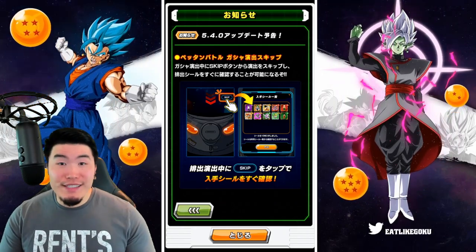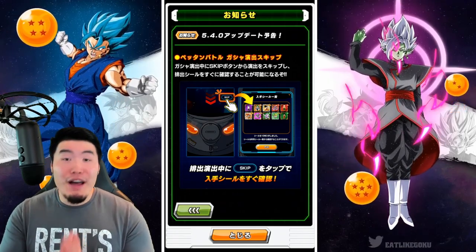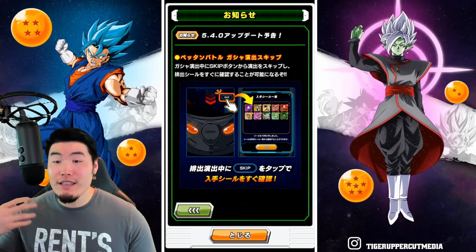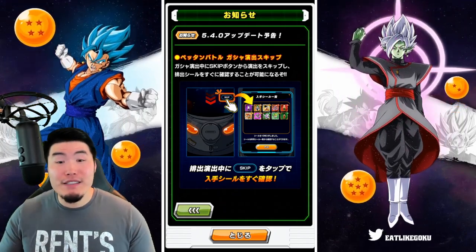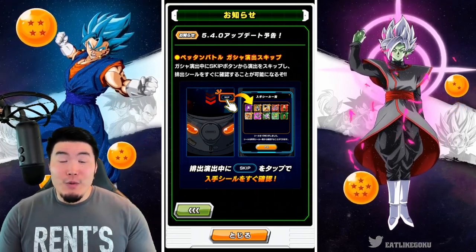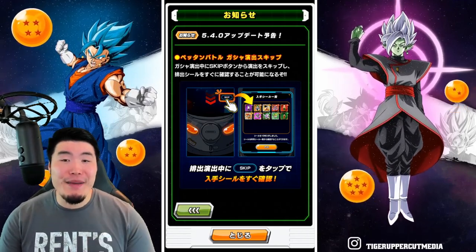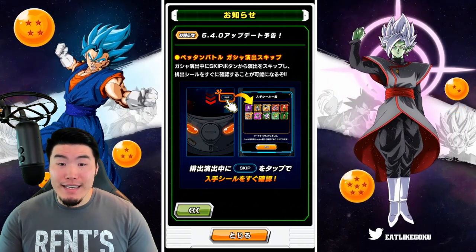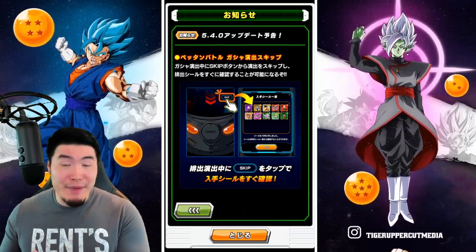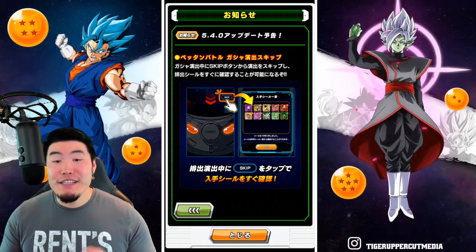I know there's been some jokes and memes out there about this because people have been asking for a skip button for the longest time, but not for Peton Battle. People want to see a skip button for the summoning animation when you summon on banners, which I still think should be a thing and which I think we'll eventually get at some point in the future. But right now, we do have a skip button for Peton Battle, so I guess it's a step in the right direction.